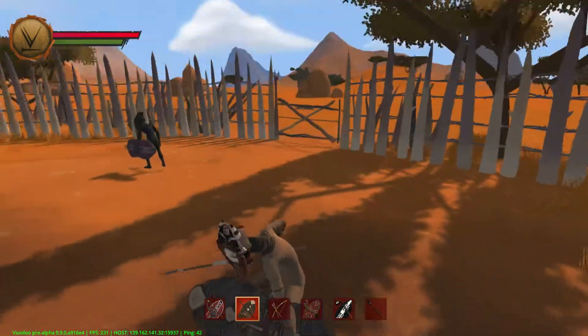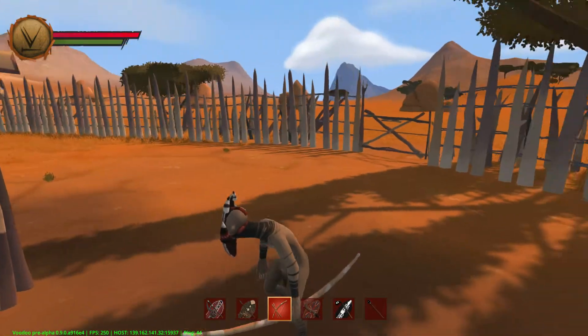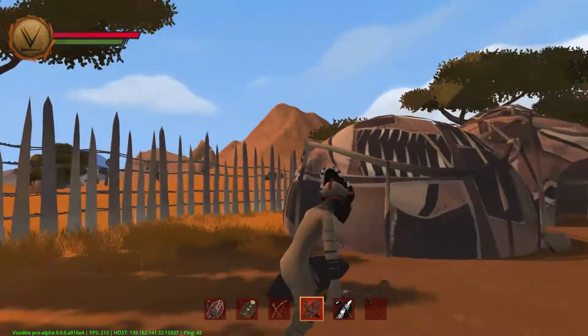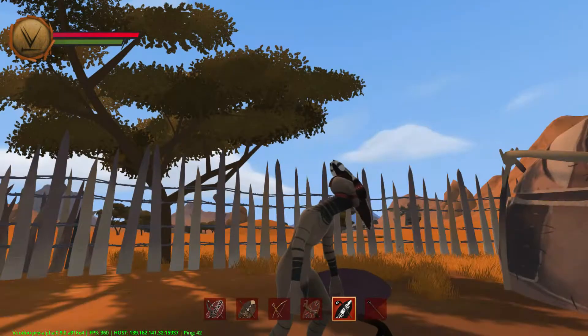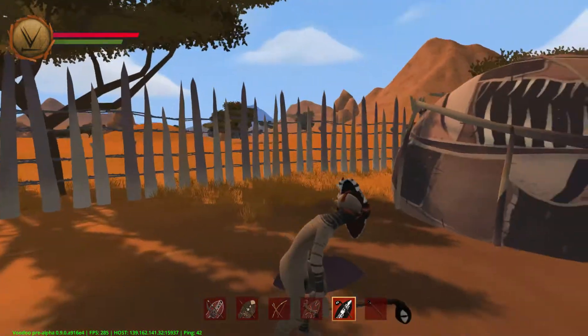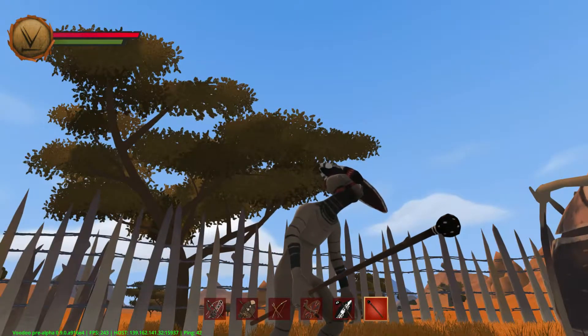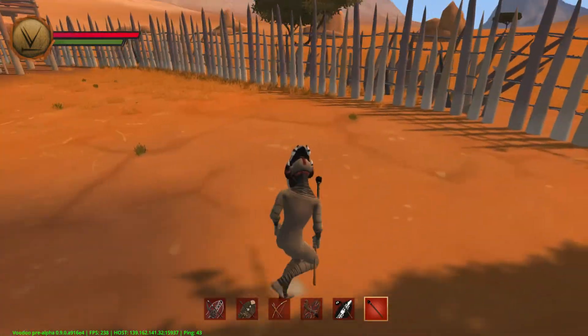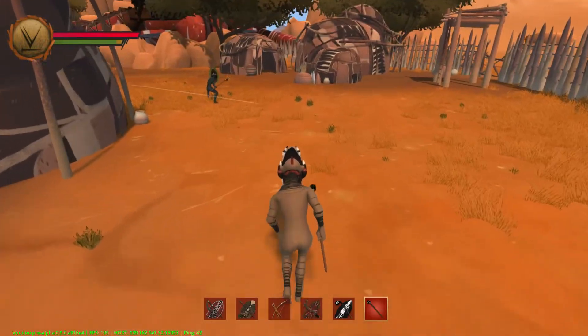So this is kind of an axe, this one is a spear, then we have arrows, this one is kind of just a club — a sharp club. This one is even more of a club with an eye on it. Sorry, I keep looking at his penis. And this is just a stick.